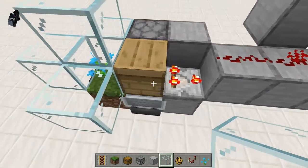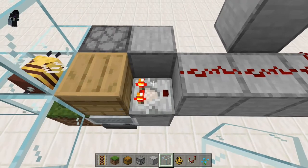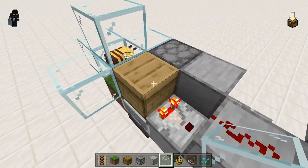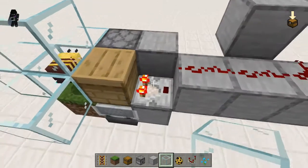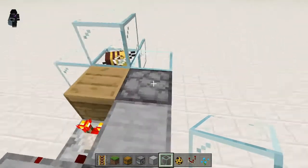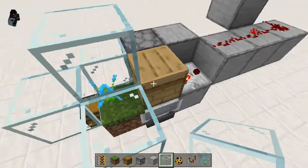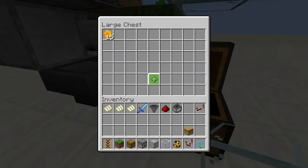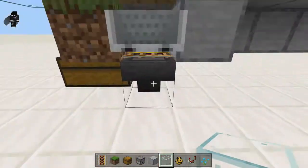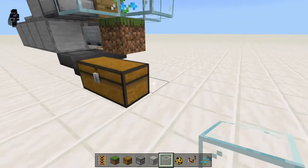We have this beehive here, then we have a comparator running out of it. It can be in regular mode and all this does is count up how filled up this hive is. When it gets to five, that means our dispenser here can use shears on it and make it drop three honeycomb. So far I've been able to gather fifteen honeycomb. When the dispenser shears it, it's collected by this minecart with hopper underneath and fed by these hoppers into this chest.